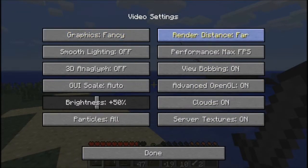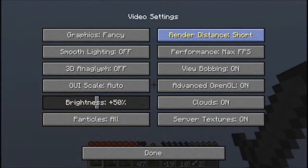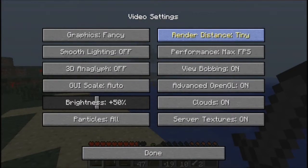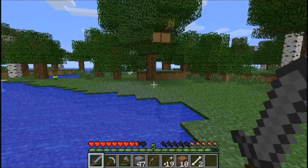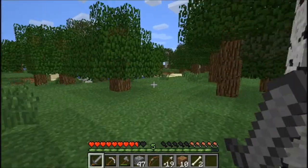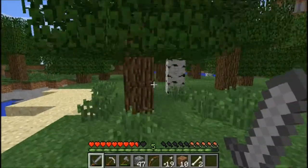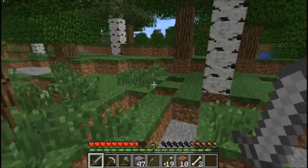Where's render distance? Video settings. There we go. Now we'll change it back to far. That's better. Let's go, let us find where my boat was - it's over there. Let's have a search around here. Let's find a cave.